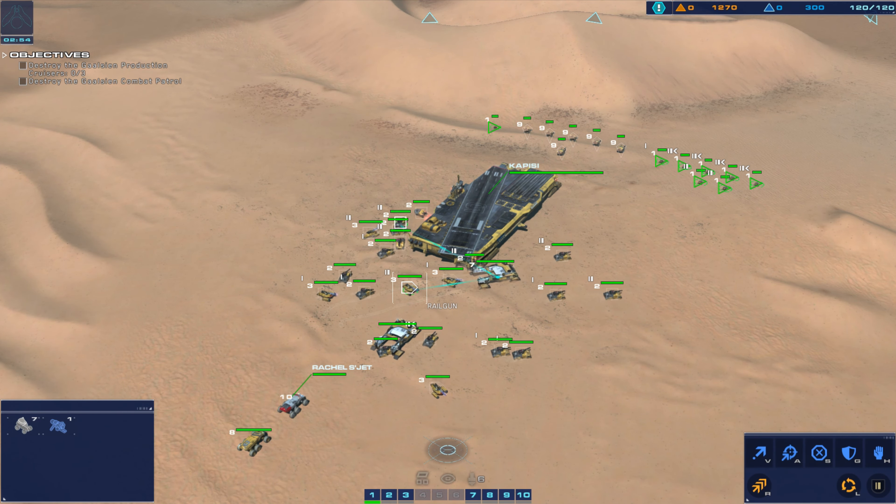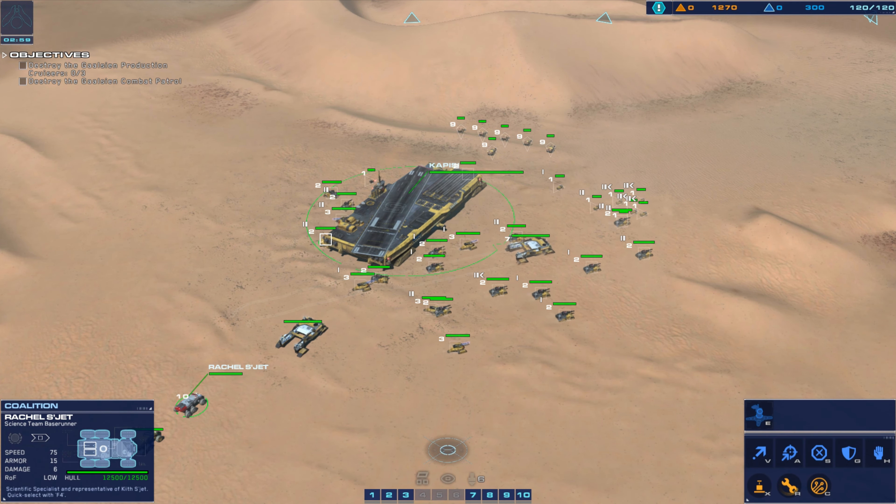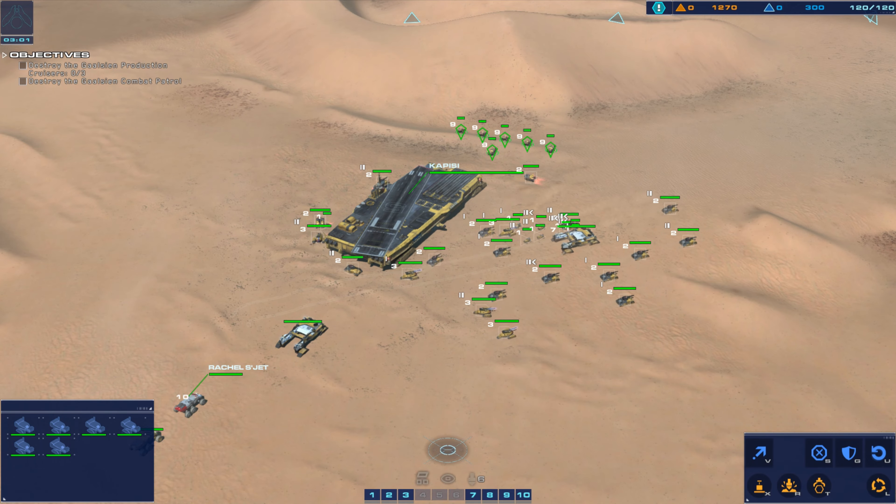Kapisi, this is the Sakala. We are in position and ready to engage. Understood. Moving to attack now. Good luck.